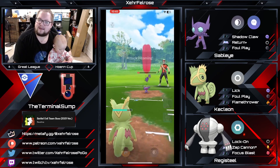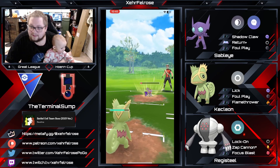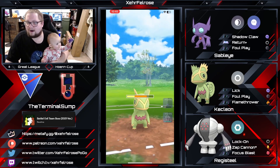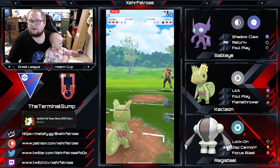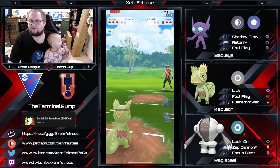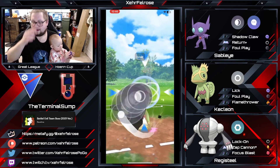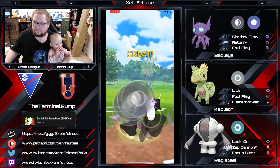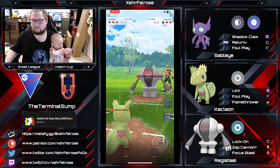The Sableye is just going to get clapped. He doesn't even shield it — does he know? I guess it's a Shadow Sableye, so it can't have Return. Power Gem is probably not the move to throw there either. Kecleon is going to be able to get that nice farm down here. I think you should go for the Flamethrower — I think you still get a shield. Maybe the opponent just doesn't know the counts. No, they don't shield it anyway.